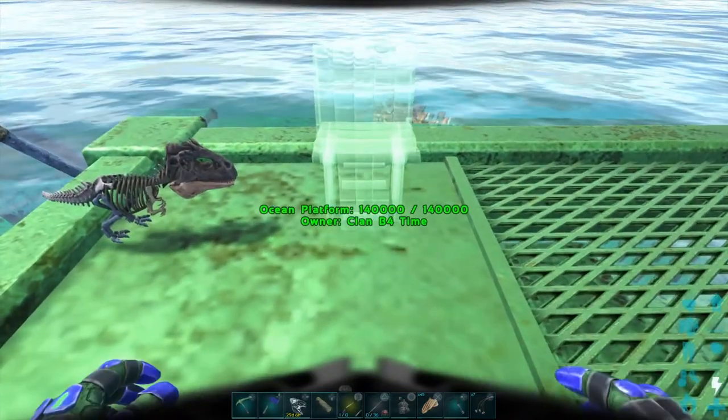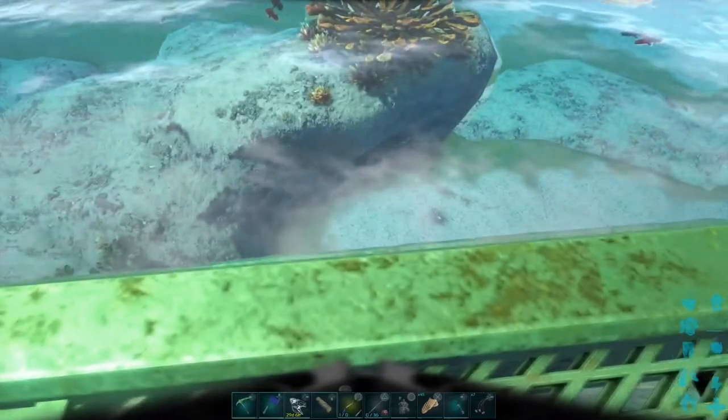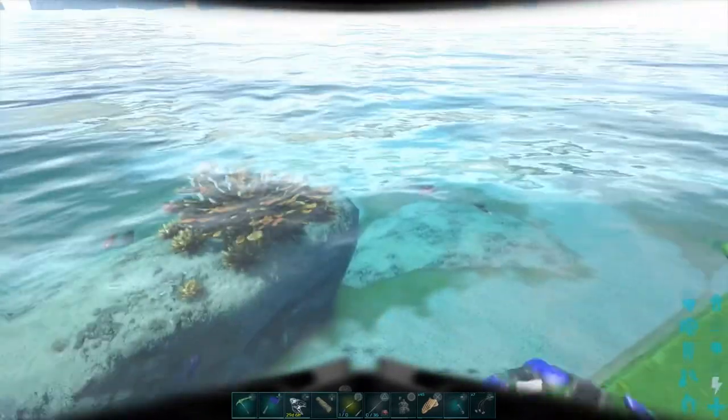You can fish off of a bench, a wooden chair, or a Pelagornis works too. Before you place your chair, look in the water to see where some fish are — you don't want the area to be completely empty. Make sure you can see fish in the water.